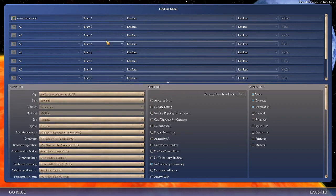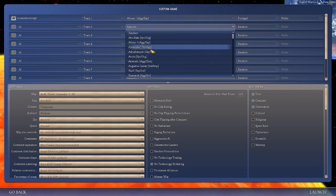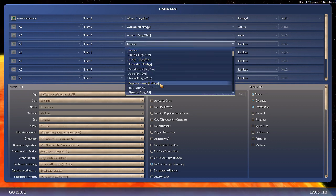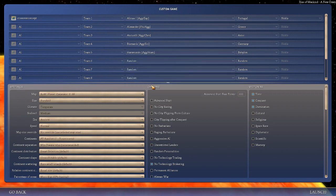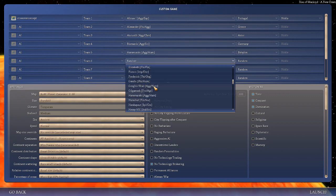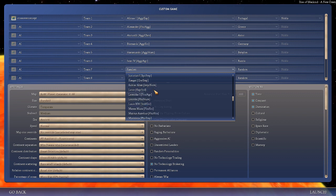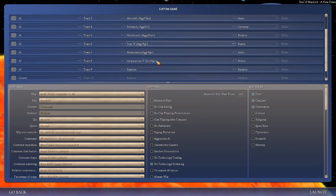The most important thing are the kinds of civs we're going to have — we're only doing aggressive civs. We'll be Alfonso the First, then we'll have Alexander, the Aztecs, Bismarck, Hammurabi, Ivan, Montezuma, and the Khmer.